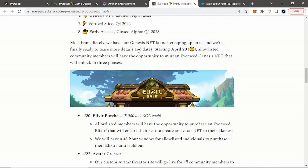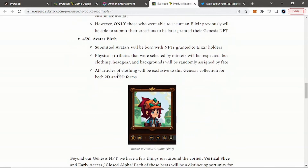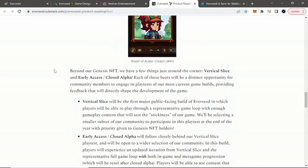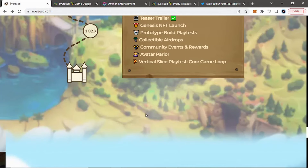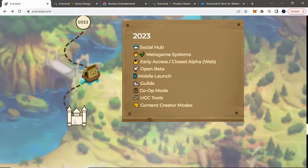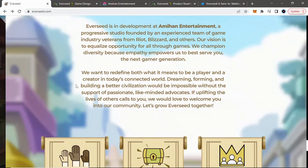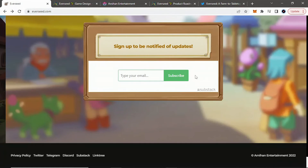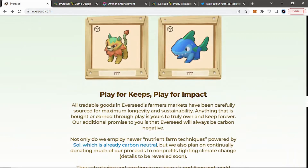You can see their Genesis NFT launch. They did have the avatar creator, and I believe they do have it over on the Solana blockchain. You can take a look at some NFTs. They do have the roadmap here as well, just to note where they're at and the team — again, what is brought to this is guys from Riot Games. You can look at their Twitter, their Discord, their Telegram, and put your email in to get a little bit more info or to look at their Substack page.